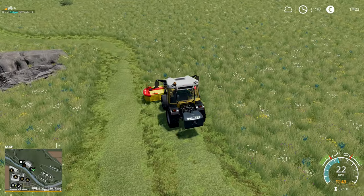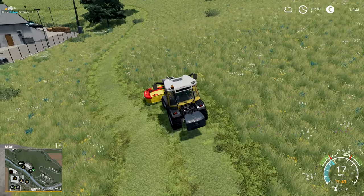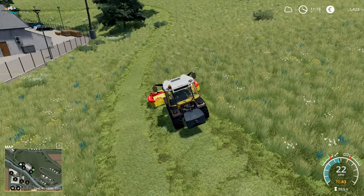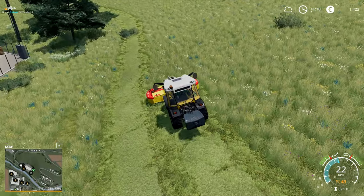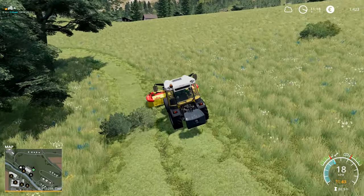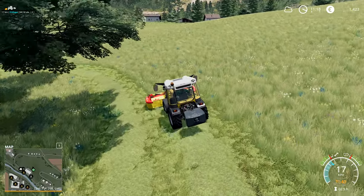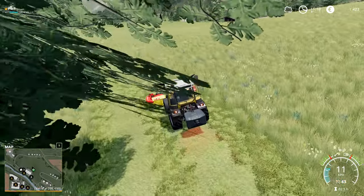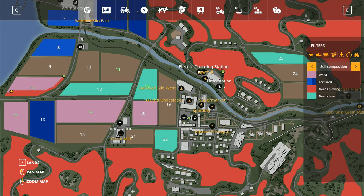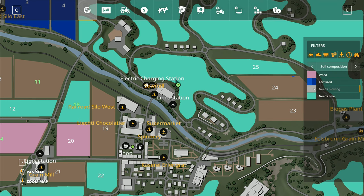There are some rough patches around the edge of this field, and as we go around I'm noticing we're picking up on some of these little rough spots. I think eventually we'd want to plow this field — we've got bushes sticking up in the middle here and there. Looking at the map, there's an area here that is plowed, which suggests it's actually a full-on field.